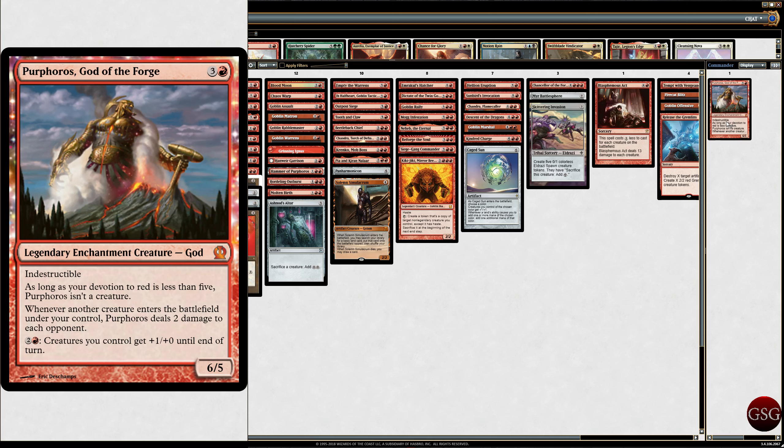There have been quite a few Boros decks, because I like white and I like red, and I know they're considered technically some really bad colors for Commander. But I like red, and it's no secret that I like Theros. So when you get red and Theros together, you get Purphoros, God of the Forge!